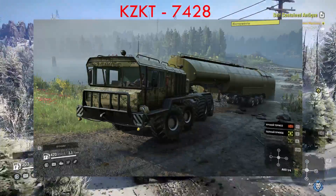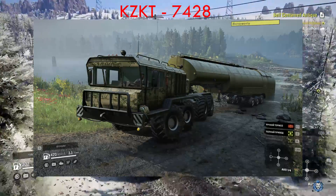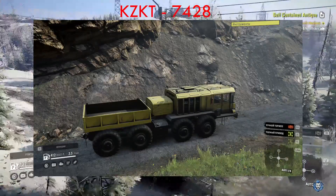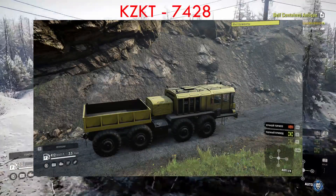First off we've got the KZ-KT7428. This is a four axle tractor designed for the transportation of heavy loads with a total weight of 50 to 80 tons on semi-trailers.